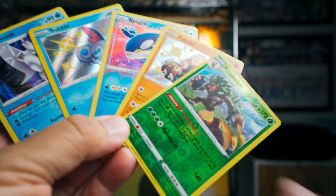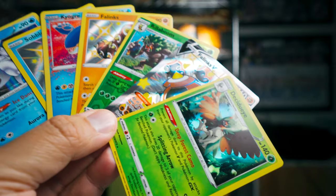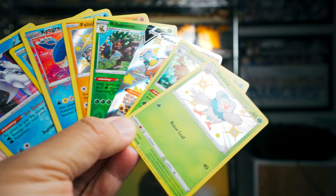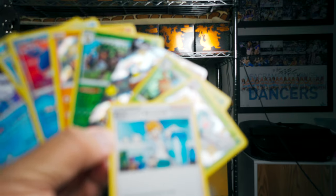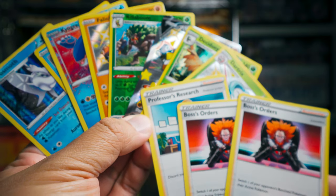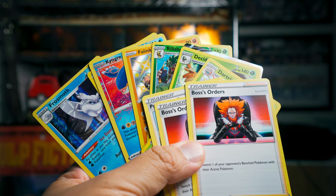Let me just pop out some of the nice cards I was able to pick up here. I'm going to include this Rillaboom because it's a reverse rare and it's nice. We also got this Phalanx. The Decidueye was really cool. Dartrix — these are really nice shiny cards. And of course we got a Professor's Research and two Boss's Orders. That's a really nice haul for this type of collection. I really like it. It's a nice little opening right there.